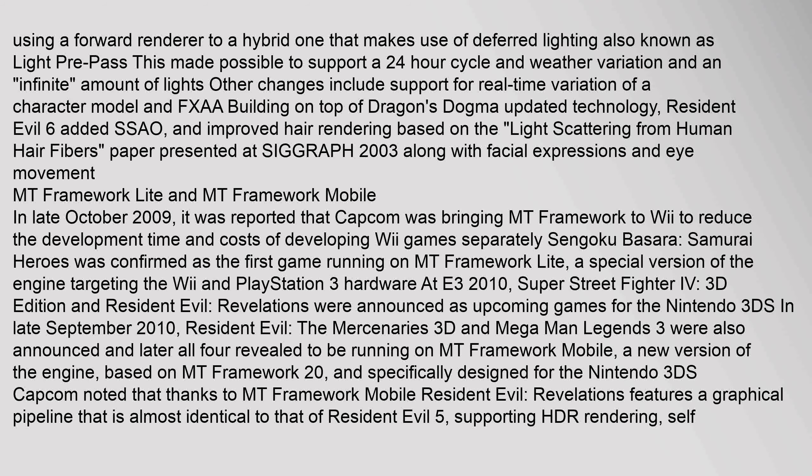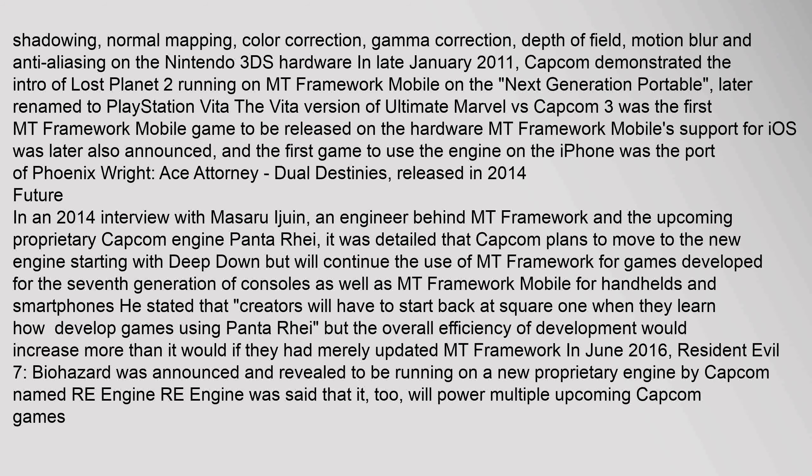Capcom noted that thanks to MT Framework Mobile, Resident Evil: Revelations features a graphical pipeline almost identical to Resident Evil 5, supporting HDR rendering, self-shadowing, normal mapping, color correction, gamma correction, depth of field, motion blur, and anti-aliasing on Nintendo 3DS hardware. In January 2011, Capcom demonstrated Lost Planet 2's intro running on MT Framework Mobile on the Next Generation Portable, later renamed PlayStation Vita. The first MT Framework Mobile game on Vita was Ultimate Marvel vs. Capcom 3. MT Framework Mobile's iOS support was also announced, with the first iOS game being Phoenix Wright: Ace Attorney — Dual Destinies in 2014.